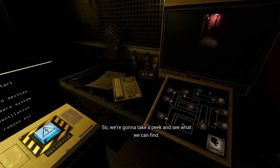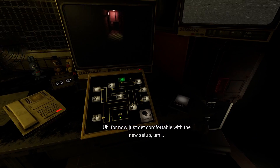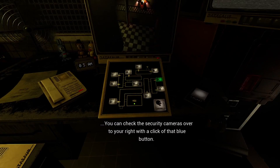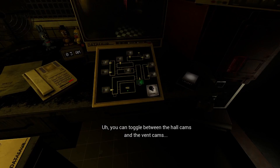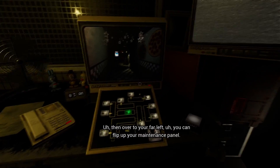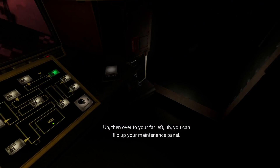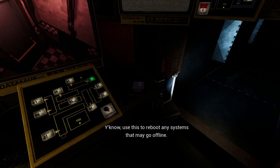So we're gonna take a peek and see what we can find. For now, just get comfortable with the new setup. You can check the security cameras over to your right with the click of that blue button. You can toggle between the hall cams and the vent cams. Then over to your far left, you can flip up your maintenance panel — use this to reboot any systems that may go offline.